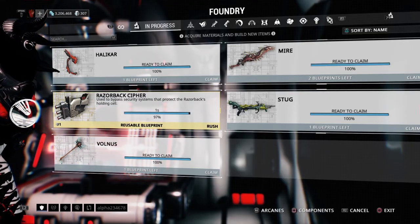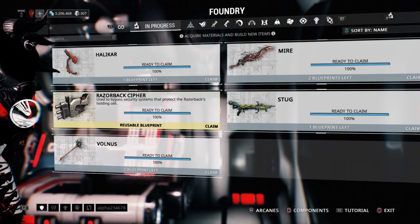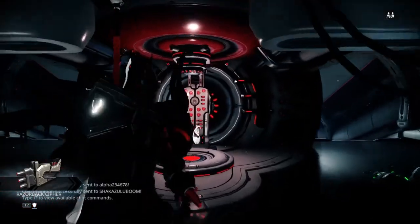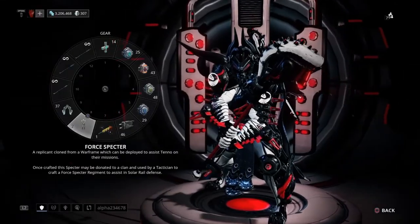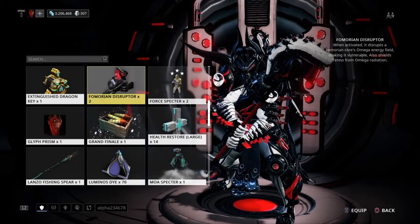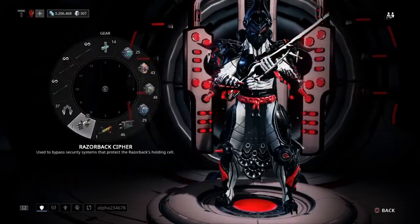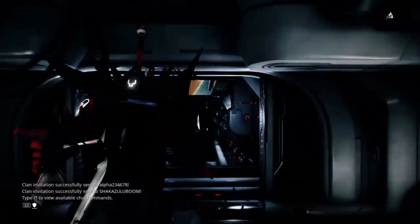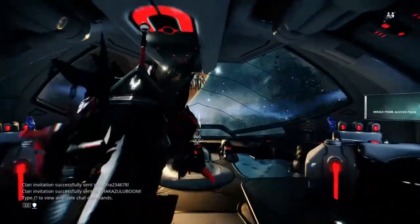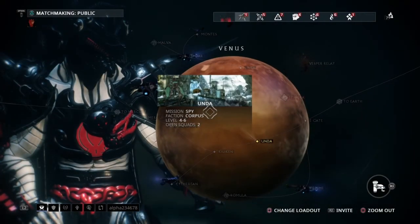Our Razorback Cypher is almost done, so it's time for us to go face the mighty Razorback and handle this boss. Remember to equip the Cypher once you finish building it — it's very important. Put it on the gear wheel. Once all of that is done, get your loadout right. I'm going to be rocking my Chroma, my Vectas — overall my Eidolon hunting gear. Not that it's necessary; you can pretty much rock any hard-hitting weapon — melee, secondary, primary — and if it has a good amount of bullets, even better.